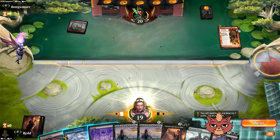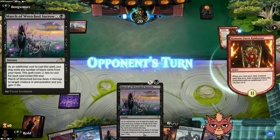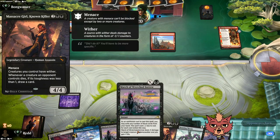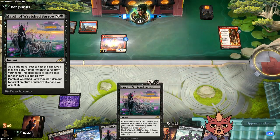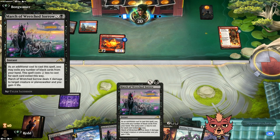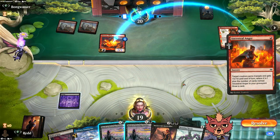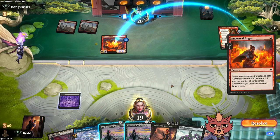One of the funny things in the test matches: I originally played March of the Wretched Sorrow thinking it was a minus X minus X ability that would work with Massacre Girl, but it actually is just damage. I kept it in though because it's a criminally underplayed removal spell — that extra life gain is absolutely ridiculous.